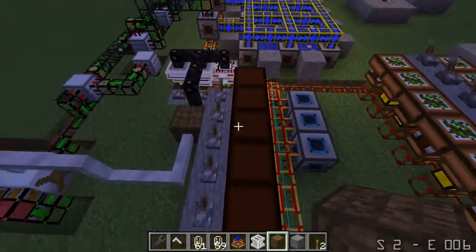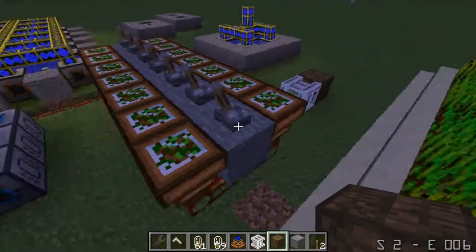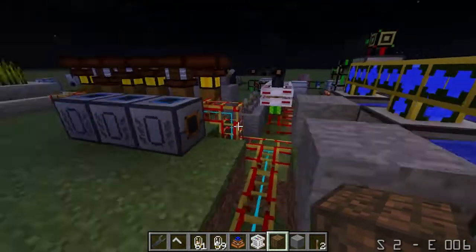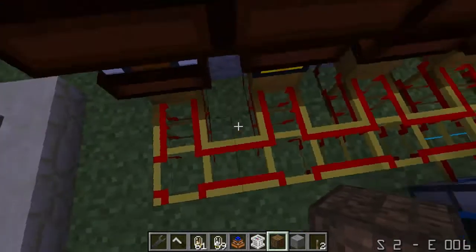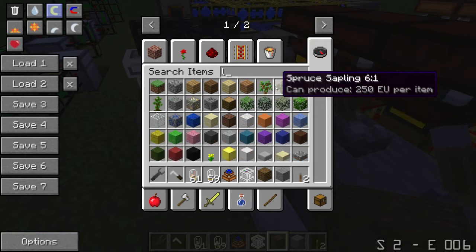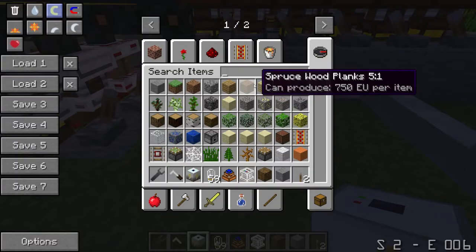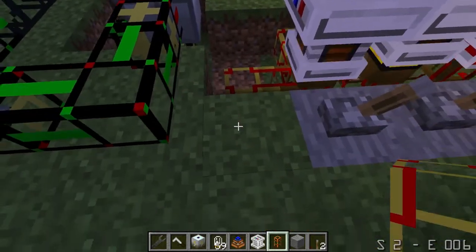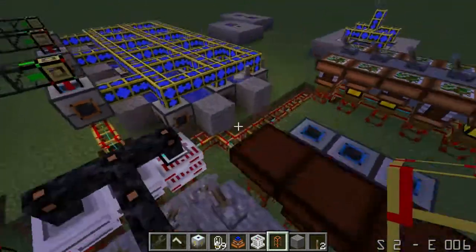I think I'm going to do a mixture of these bio gas engines, which produce five EU per tick. Look how full that pipe is from just this little bit. That will be a lot — I'll be able to fill this energy storage up pretty fast. Plenty of power left over.